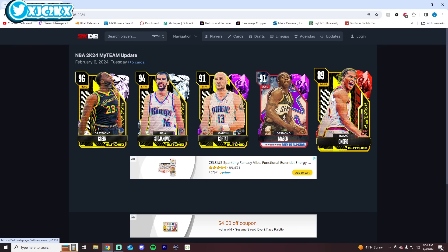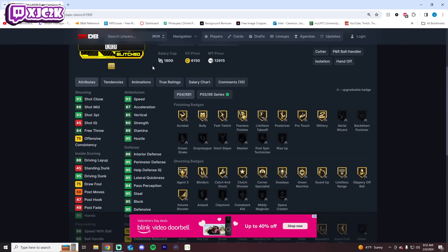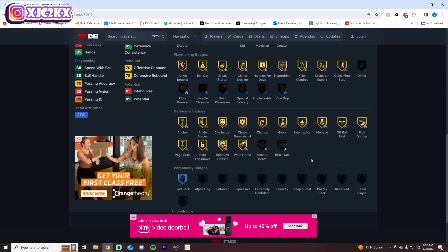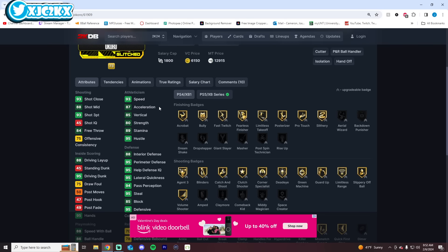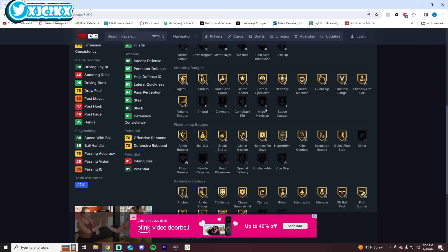Regardless, four glitched cards today as well. Starting off with Okoro, who I expect is a budget beast at the two. He's got 42 gold badges, hotspots from nearly everywhere, 93 speed, and 93 three-ball. Why does Isaac Okoro get every single badge? It looks like 2K has just said screw it — now every single card can get every badge, unless this is a visual glitch, because that's a little wild.